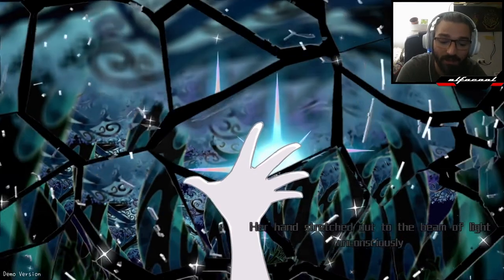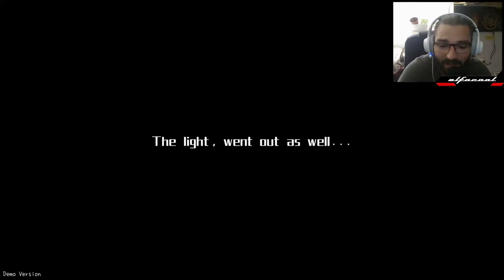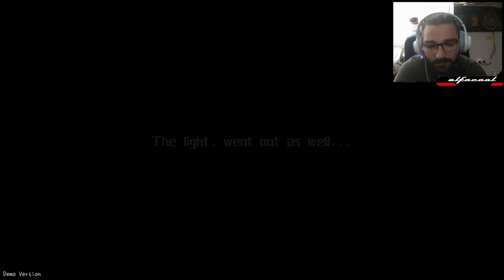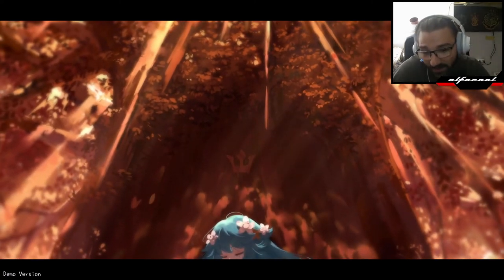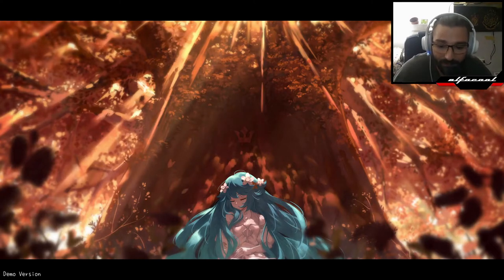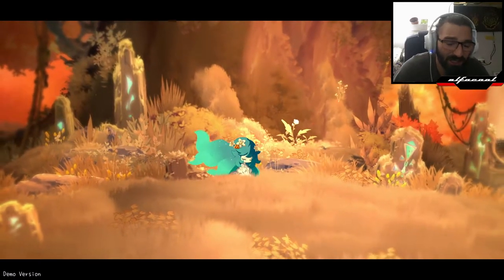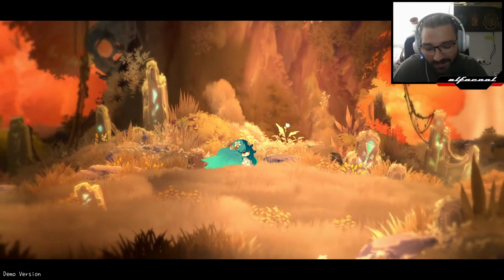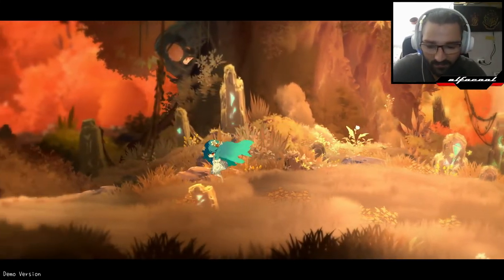Her hands stretched out to the beam of light, unconscious, and the mirror's shadow — the sound of stormy waves came from the suddenly broken mirror, and the light went out. The sound design is amazing for this game too. The graphics are perfect, adorable, beautiful, and very aesthetically pleasing, but the cutscenes don't match the character model, which looks like a chibi version — the arms and legs kind of give it away.